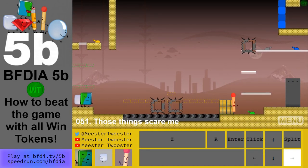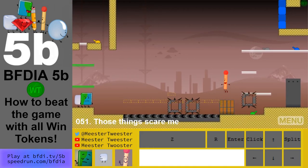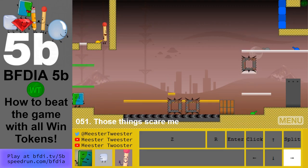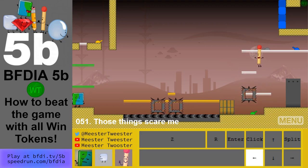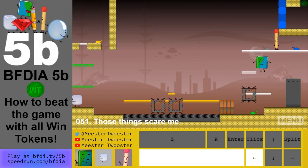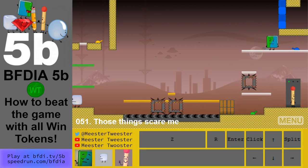Level 51: the win token is at the top right. Flip over the switch so you can jump over here without burning yourself. Move Book and Ice Cube out of the way in case you are burnt. Flip the yellow platform on and it goes back up here, but we need Book up at the top right too. Flip the blue blocks off, get the win token, then get all the characters to the end.